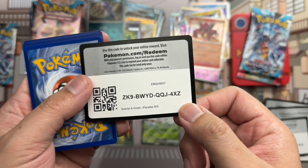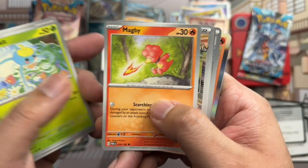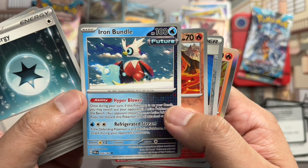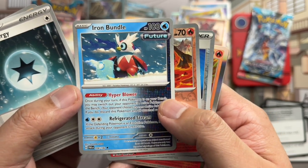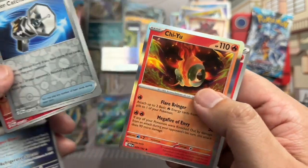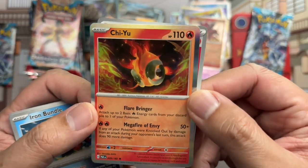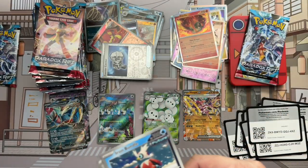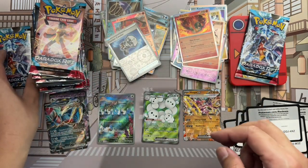Code card. Whismur, Doublade, Surskit, Magby, Earthen Vessel, Medical Energy, Iron Bundle — that's such a weird name. Pansear reverse, Counter Catcher reverse, and Armarouge holo rare — which I think is a fire fish. That doesn't really make sense to me, but things don't have to make sense in the world of Pokemon.